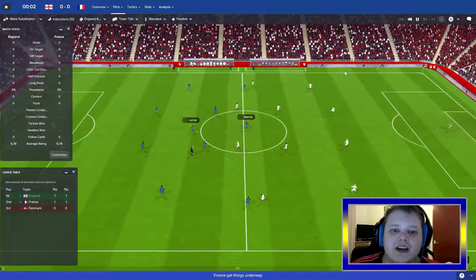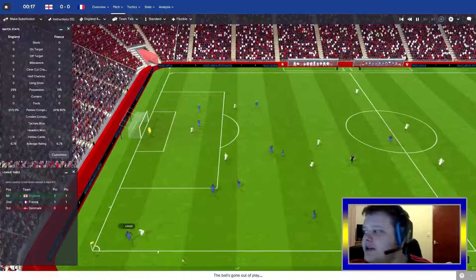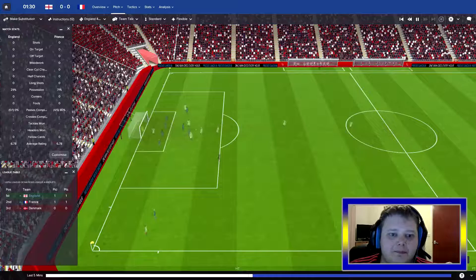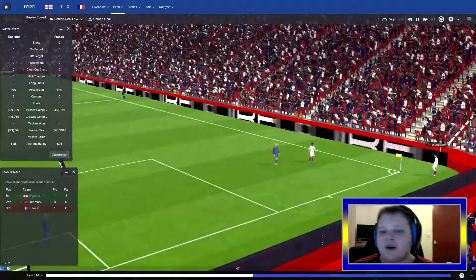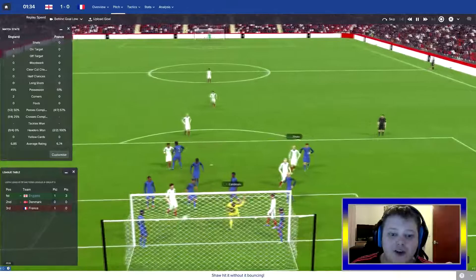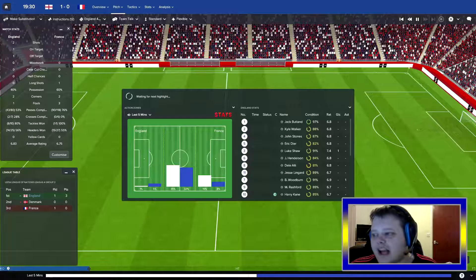Kickoff - Umtiti to Dembele, good tackle by Alli. Woodburn chasing. Umtiti cleans up, throw to England 20 seconds in. It's a corner - Woodburn with the free kick and Luke Shaw scores! Our first goal as England manager - Luke Shaw from a corner kick. Corner kick from Ben Woodburn links up with Luke Shaw, and he first-time volleys it home. 1-0 England, one minute into the game. Come on England!